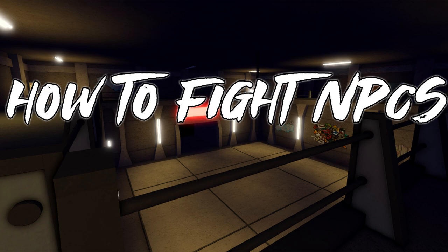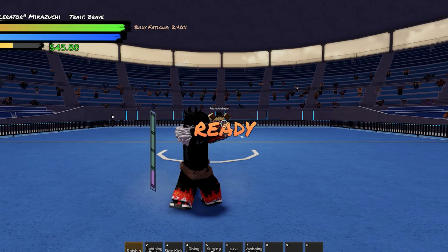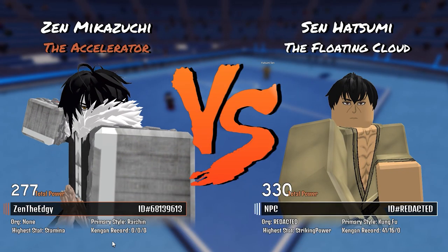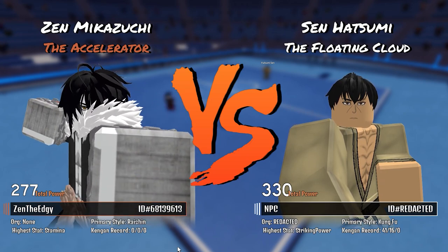Fighting NPCs is very important — everyone has to do trial of 100 and trial of 200 to get stronger. With the new removal farming method, people have to fight the Kirei instructor to level up removal. You'll also need to defeat Luke Zinn to get a flowbook, so make sure you learn this method of fighting NPCs.